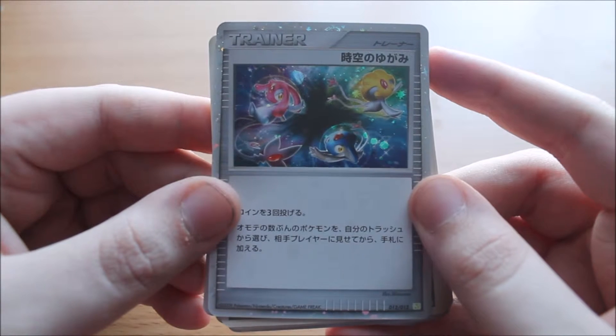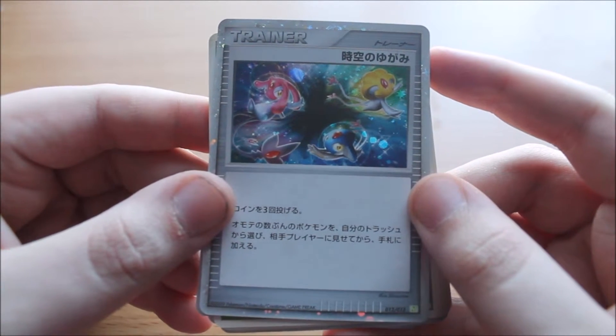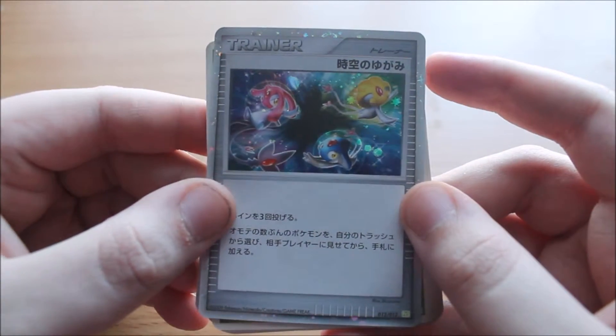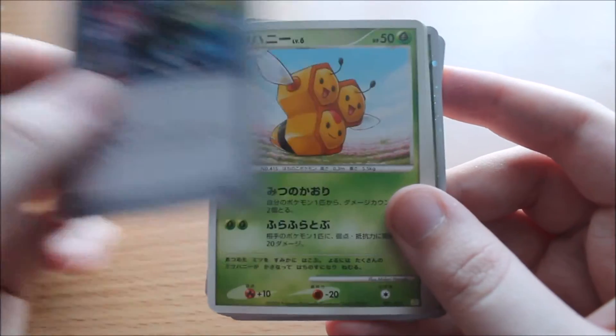Then we have Mesprit, Uxie, and Azelf — the three legendary Pokemon from Diamond and Pearl and Platinum. I don't know what the card does, but it's a cool trainer card — looks pretty badass. Again, all three legendary Pokemon together, really shiny. Very nice.